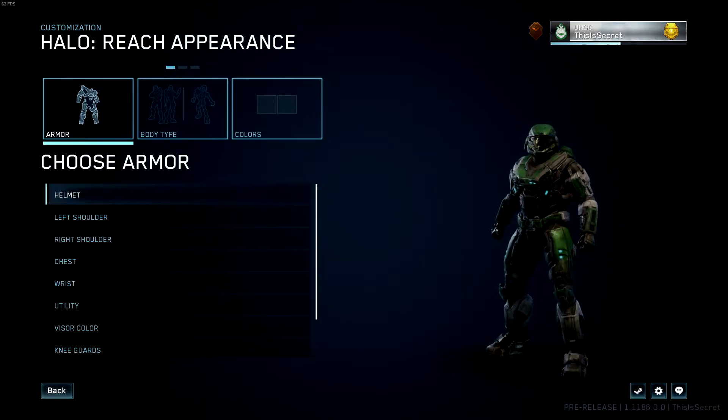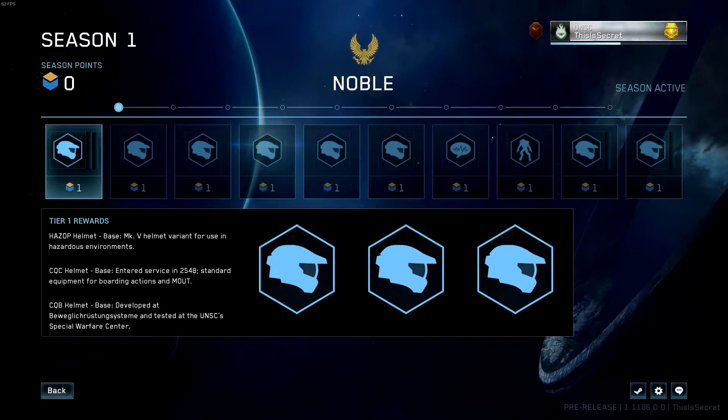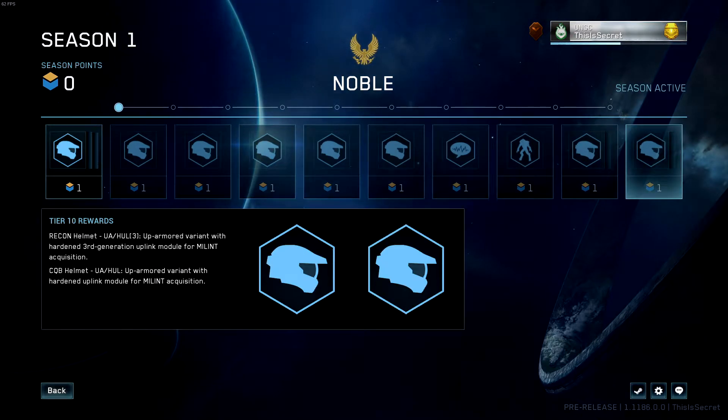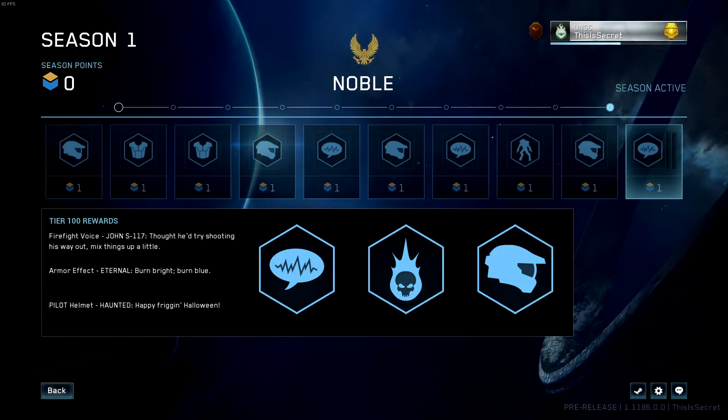I'm pretty sure they'll do it for all games, but one thing I don't like is how you earn the armors. There's a season pass — Season 1 — and every time you play a game you get XP, and eventually you level up. At tier one you earn the Hazop helmet CQC with attachments, and at tier 100 you get the Haunted helmet and the Eternal armor effect. I really hope they don't go this route permanently.